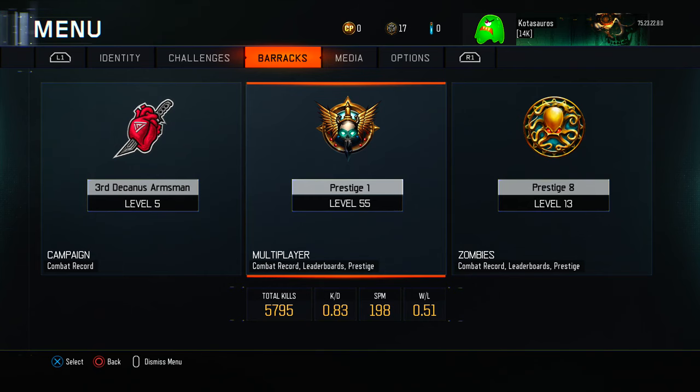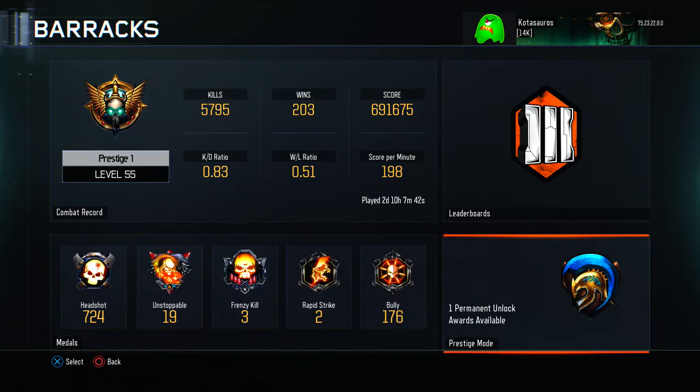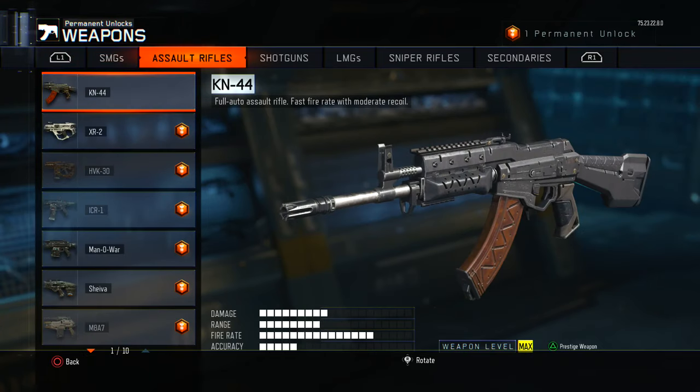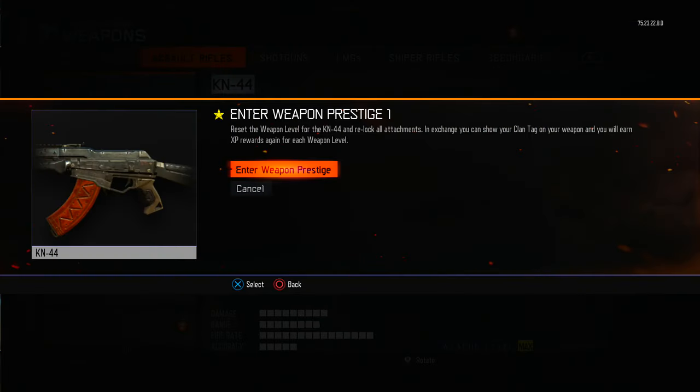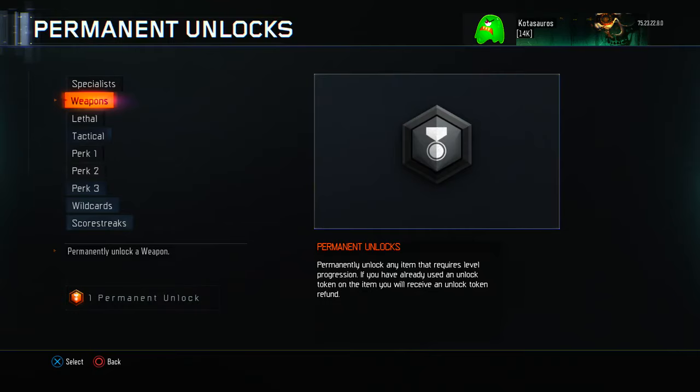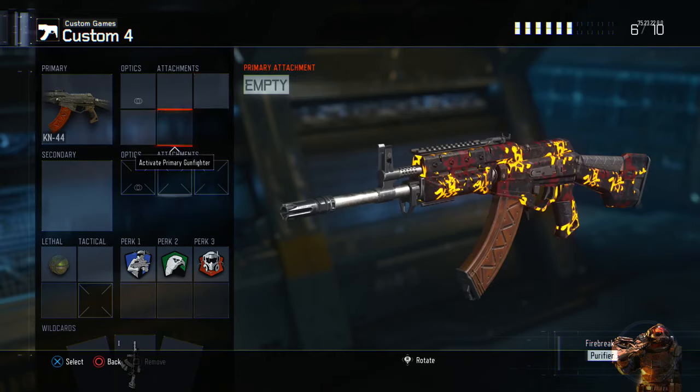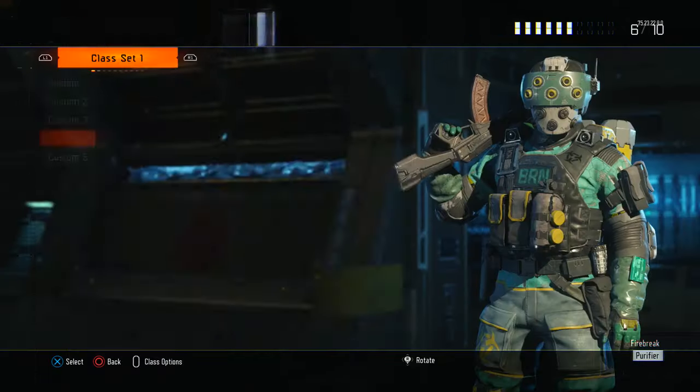So you're going to go into prestige mode and go to permanent unlocks in the bottom left hand corner. Then go to the weapon you were trying to prestige and press triangle, then prestige your weapon. Now if you go back to your create a class in custom games, you will see that there are no attachments on the weapon — that means you did the glitch correctly.